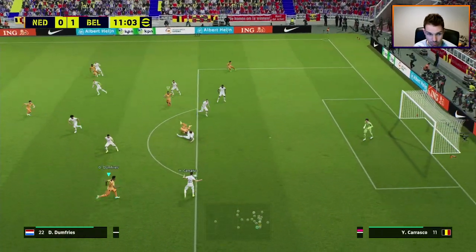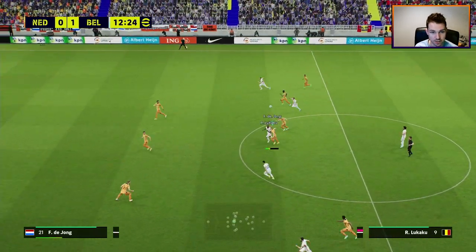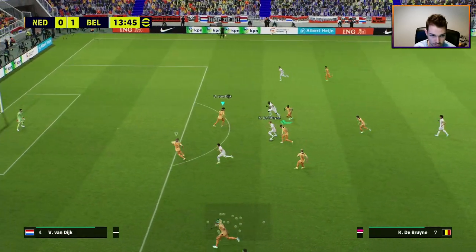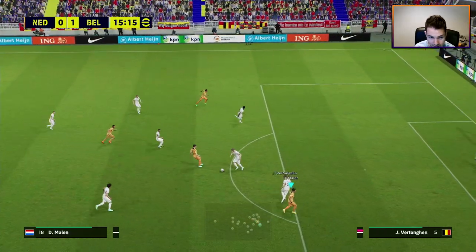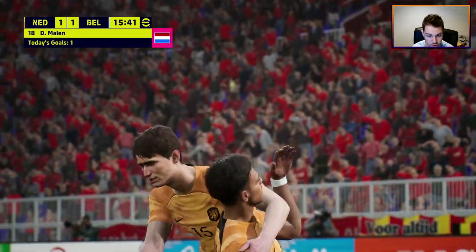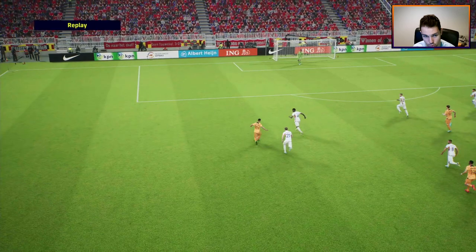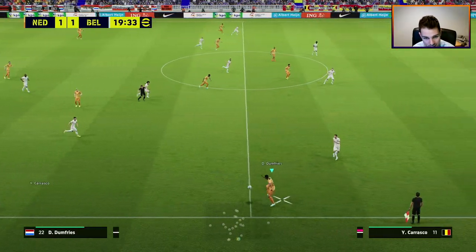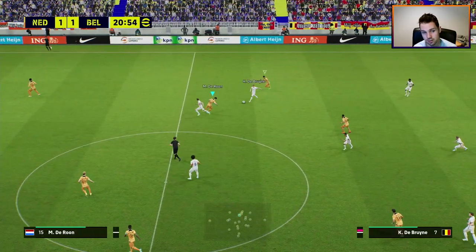It seemed very chaotic in this match for the first maybe 15 to 20 minutes and then it calmed down. I was trying to be aggressive with shoulder charges to test things out, but then I just decided to play it like a Dream Team match — quick passing and possession. That was a beautiful touch and move and finish there. I am playing on Superstar difficulty. It definitely feels a lot more manual from these first two games.